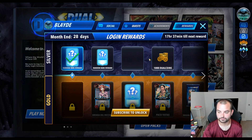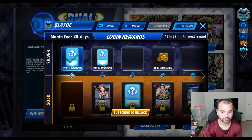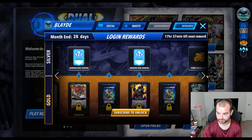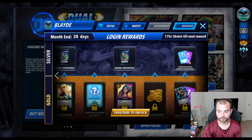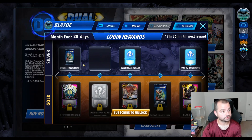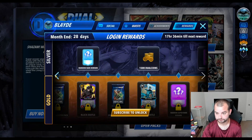These may get filled in with other rewards - if they are, this only gets better. But I'm going to treat this as it is for now. So in the free track, you get random rare, random rare, 1,000 coins, a booster pack, another rare, another rare, 1,500 coins, a random super rare, another pack, another pack, and then at the end of the month you get a random rare and a random super rare. So in the free track every month there are 5 random rare cards, 2 random super rare cards, 2,500 dual coins, and 3 guaranteed free packs. That is per month.